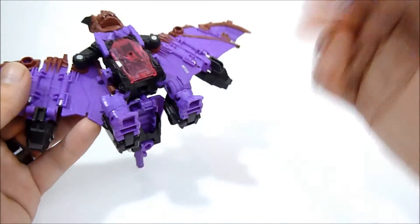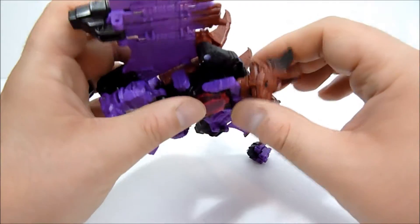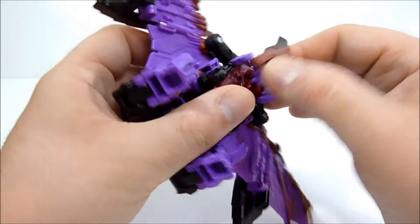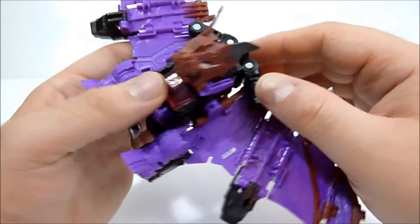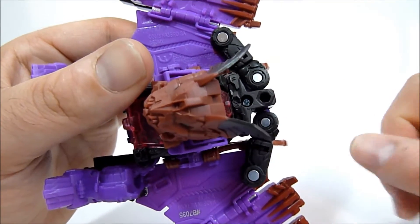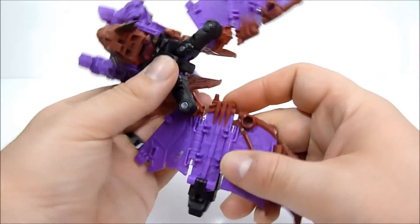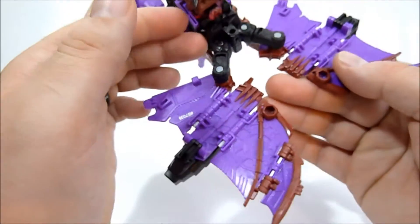Transforming this guy is not difficult. You pop the bat head down and it plugs into this little slot on his pink tummy. You can see in robot mode he does have a flight stand port, which is kind of strange that it's only available in robot mode. We're going to unplug the wings from the bat legs, bring the legs down a little bit — I did get these flipped around but it doesn't really matter.